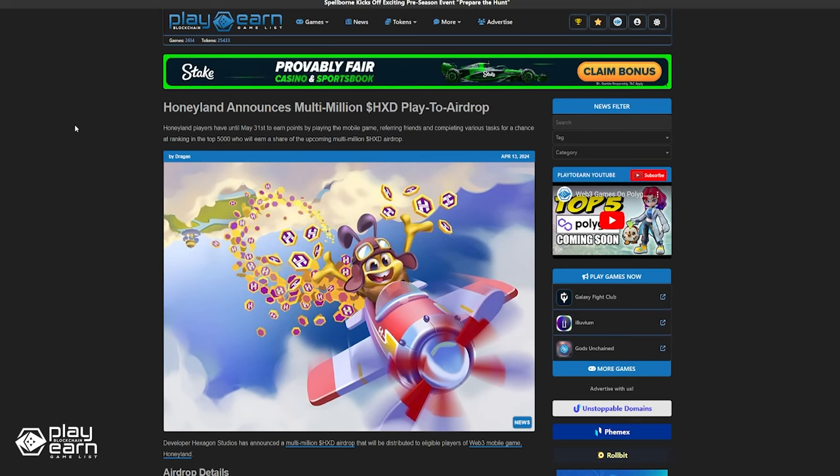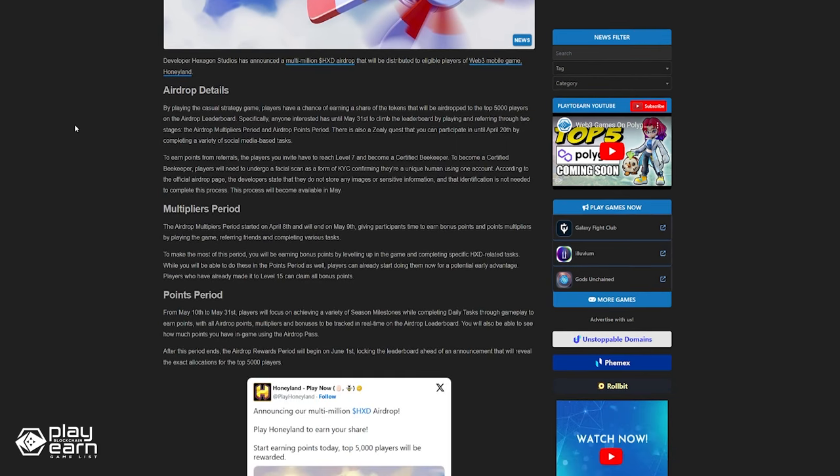Honeyland also recently announced a multi-million HXD airdrop. Players have until May 31st to earn points by playing the mobile game, referring friends, and completing various tasks for a chance at ranking in the top 5,000. Those who are included at the top of this leaderboard will earn a share of the upcoming airdrop. For even more info, you can check our article.